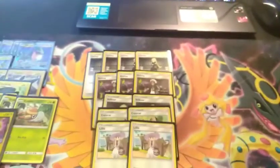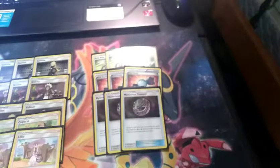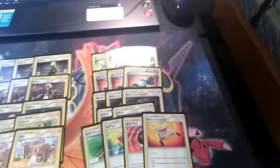Most of our support is in our items. We're playing a three-line of Acro Bike, a three-line of Rare Candy, and a three-line of Mysterious Treasure to help search and discard energy at the same time. We have a two-line of Switch, and then a one-line each of Field Blower, Power Pad, Nest Ball, and Rescue Stretcher. Field Blower is mostly for items these days since supporters are mostly Prism Stars you can't remove with it, but items you still can, so Field Blower is still viable.